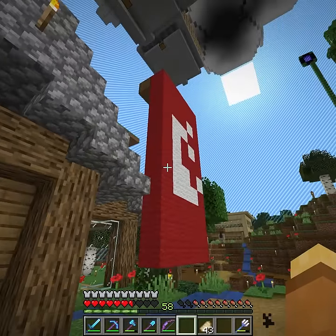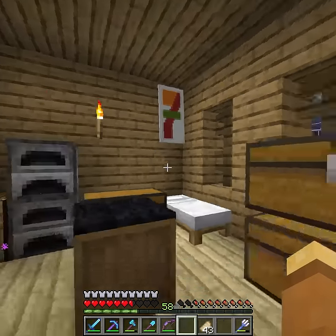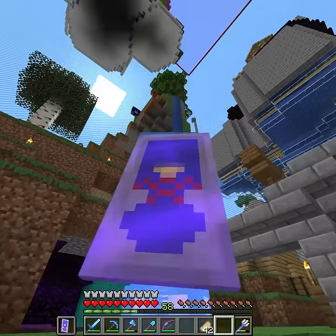This here is Colin's pride and joy, the banner store. Every day he cycles out new banners to sell. That's how I got this 7-Eleven and Among Us banner, and a Hylian shield banner for my shield. Colin's freaking awesome.